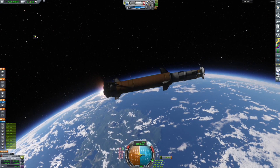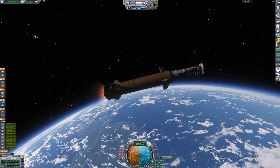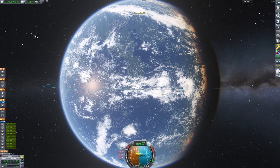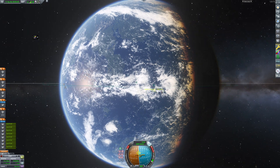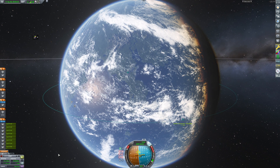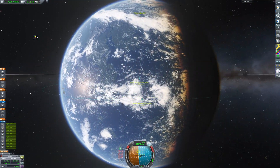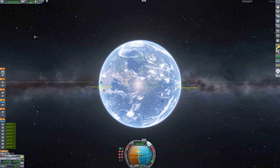I'm just doing the burn now — just finished it, or just about to finish it. Alright, we got a stable orbit now: 100,000 by 100,000. It's literally 100,000 on the dot. That is so weird — that has never ever happened to me, actually.